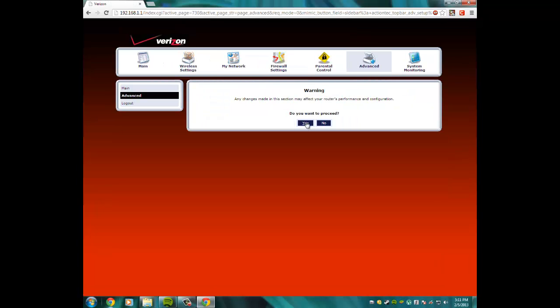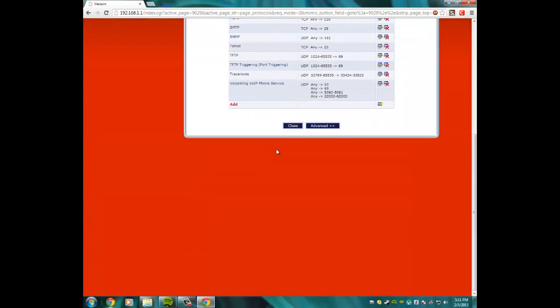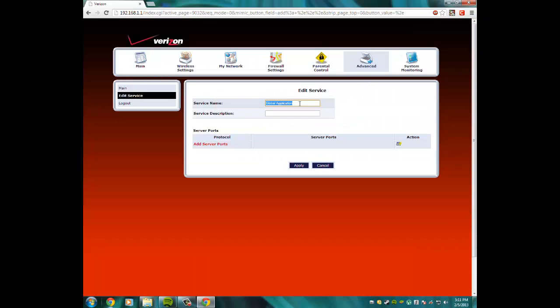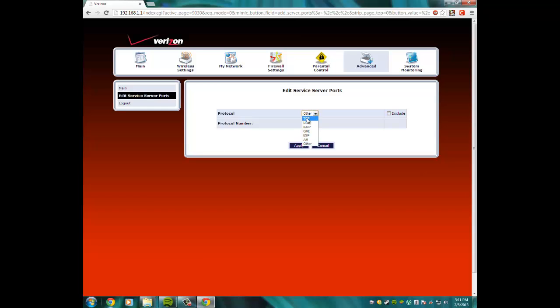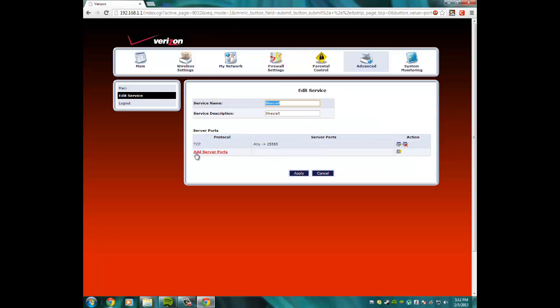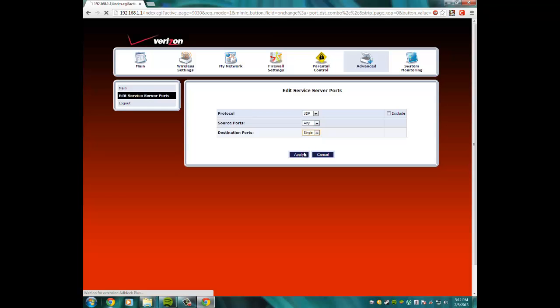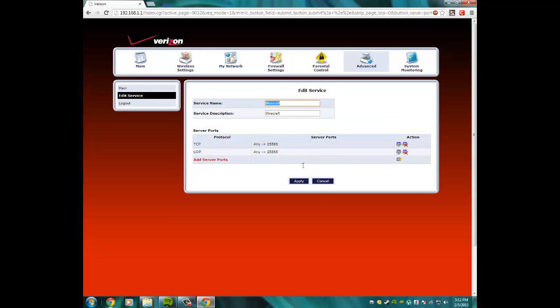Once you're logged in, go to Advanced, click Yes, and find Port Forwarding Rules. Add a new rule, name it 'minecraft'. Add a port: select TCP, set the source to Any, select Single, and type 25565. Then add another port entry: select UDP, keep it Any, select Single, and type 25565. Click Apply.